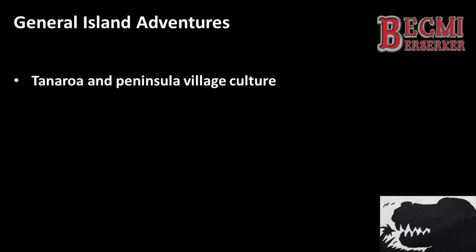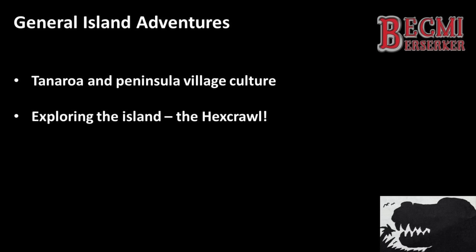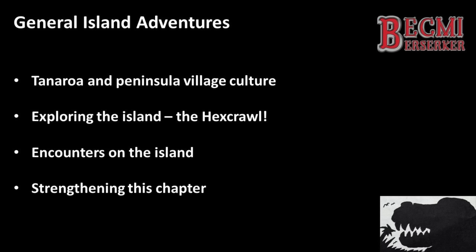As the party makes landfall, we enter the General Island Adventures chapter — and general is about right for the name. Actually consisting of only seven pages of adventure text, what might be the bulk of the adventure is quite lean in terms of depth and intrigue. I'll cover this in four sections: a brief dive into Tanaroa and peninsula village culture, a look at the wall crossing the neck of the peninsula, the mechanism for tracking the party's travel across the island — commonly referred to today as the Hex Crawl — and then my own thoughts on how this part of the module can be strengthened.